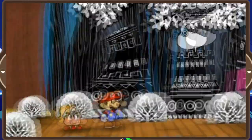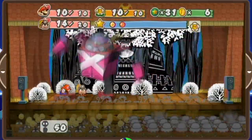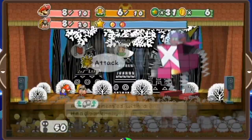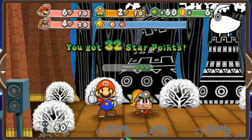As for Magnus Von Grapple, he's also a very easy boss. Thanks to Damage Dodge, you don't have to worry about taking damage from his smothering attacks. Once the X-Nauts come out, attack one of them, then just spend multibonk until Magnus Von Grapple goes down. This boss is considered a joke for various reasons — I'm pretty sure you can guess why.